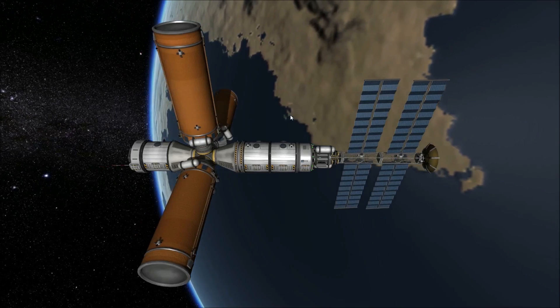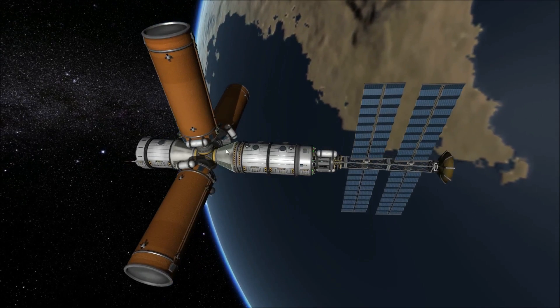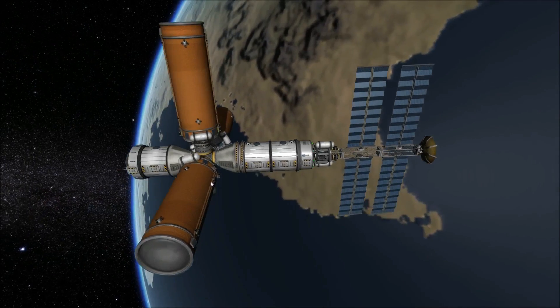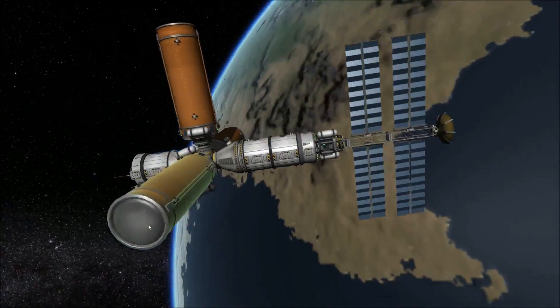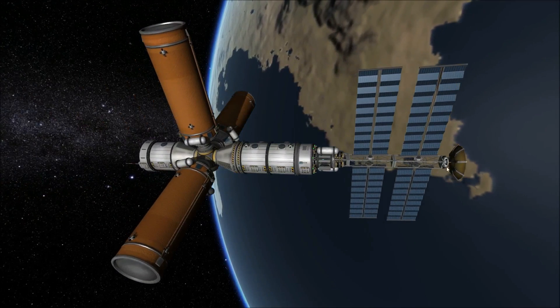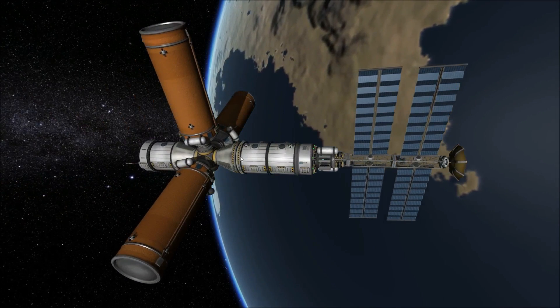This can turn into whatever you want. The main part of this is just the fueling station hub, which is this core module here, and these fuel tanks — there'll be four of them in all eventually. But you can really do whatever you want with this part, so that's up for you to decide.